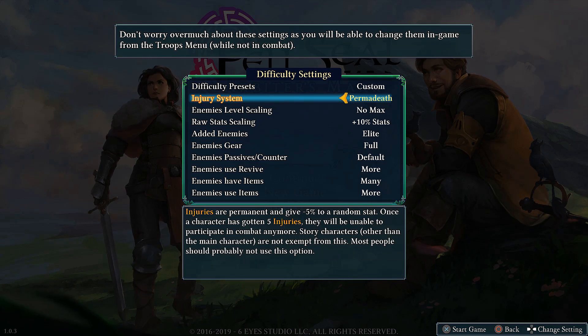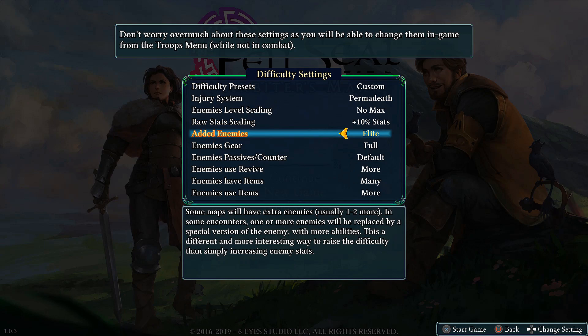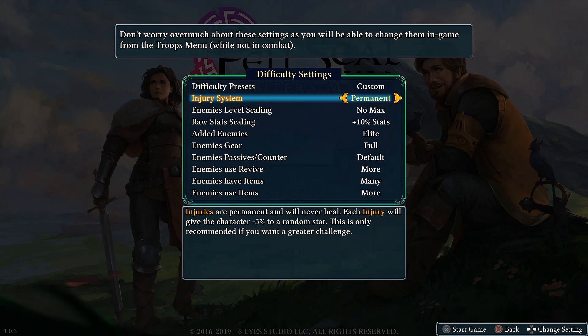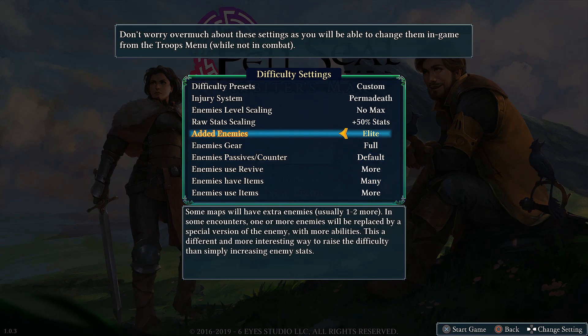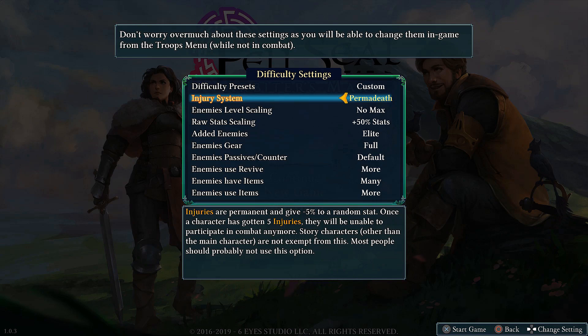And there's also permadeath: injuries are permanent, and if a character gets five injuries they can no longer participate in battle. This includes story characters. It's worth noting that your main character, Kairi, is immune to injuries on all settings, since she's required in most story battles. We also have various other settings — a couple can be turned up even higher than on the very hard difficulty. For example, you can increase enemy stats quite significantly. You can tweak this to your liking, which is pretty awesome.